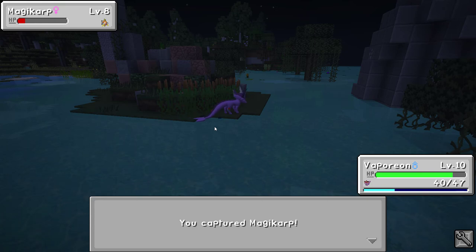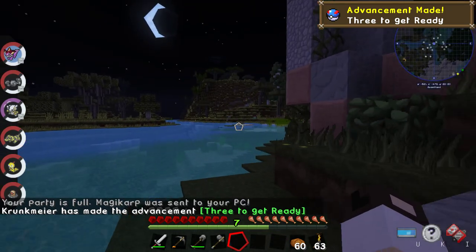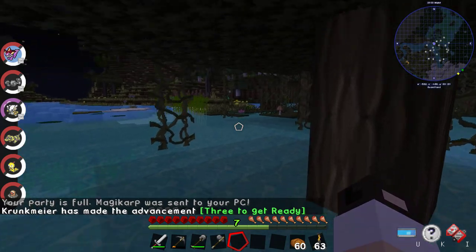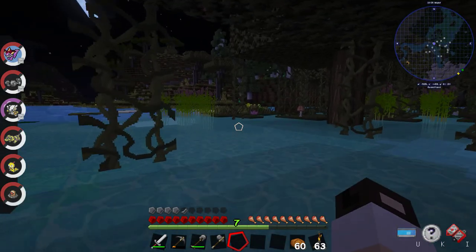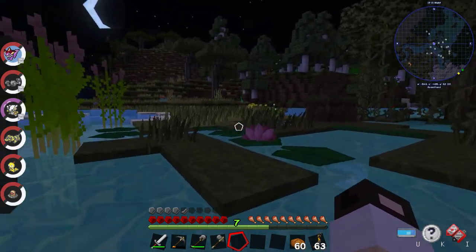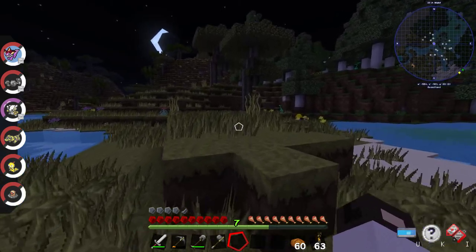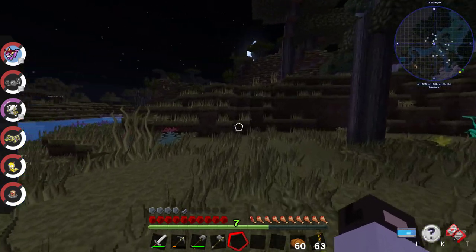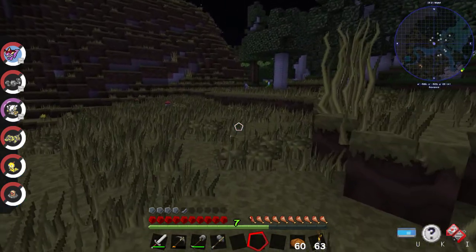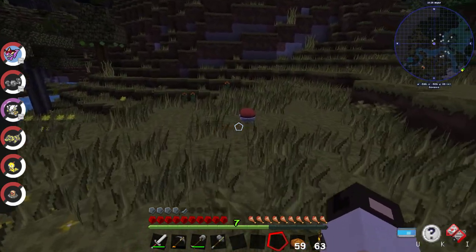Because I'm going to have to spend time off camera making stuff. I'm going to let time run as I smelt things, maybe do some mining off camera. I've already started that. And then as I do that, I will let the apricorns grow and multiply, and I'll start harvesting the Chesto berry.